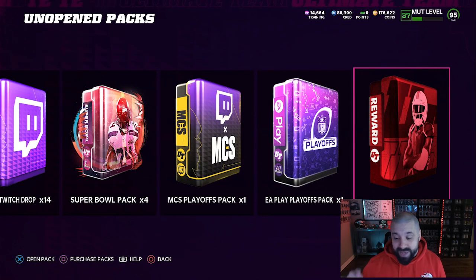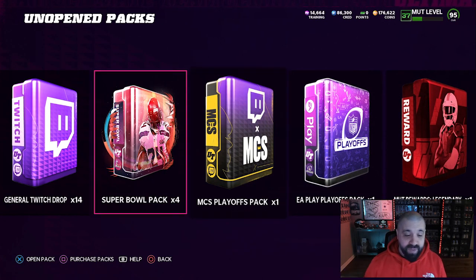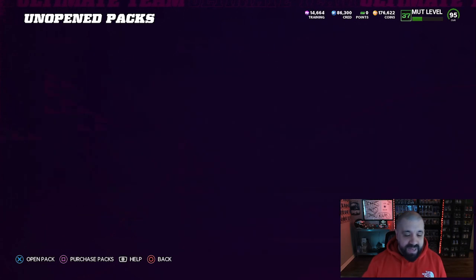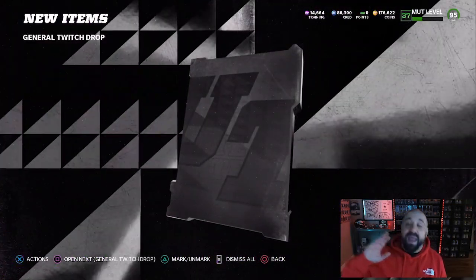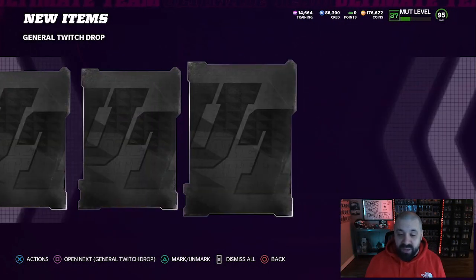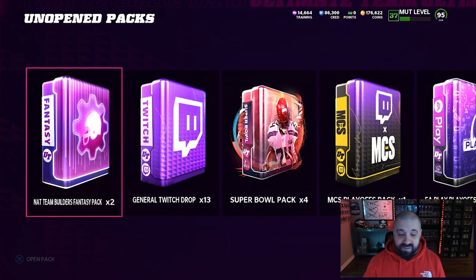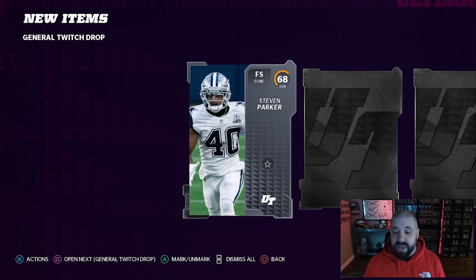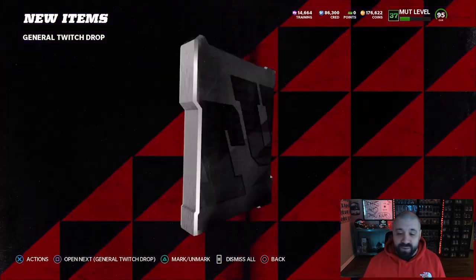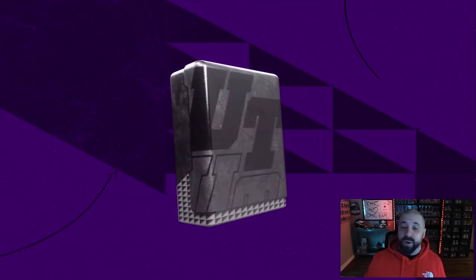We've got a bunch of different packs to open: MUT rewards that we saved, EA Play packs, MCS Playoff pack, Super Bowl packs. Let's open up the general Twitch drops. It would be insane if I pulled an LTD out of one of these packs, but at this point we've got 176K on this account — we just need something that's going to generate some coins, whether it's a 90-plus card or just some training. There are no re-roll packs for these Honors LTDs unfortunately.